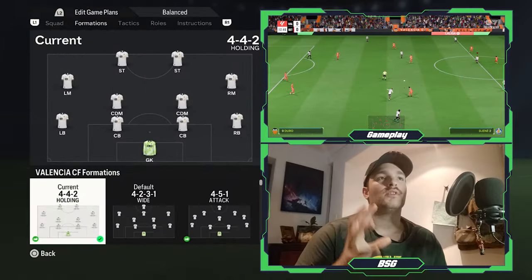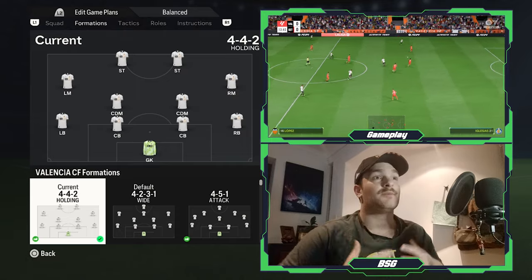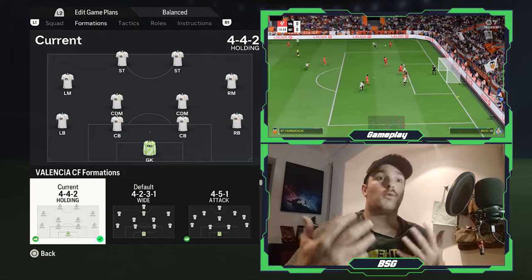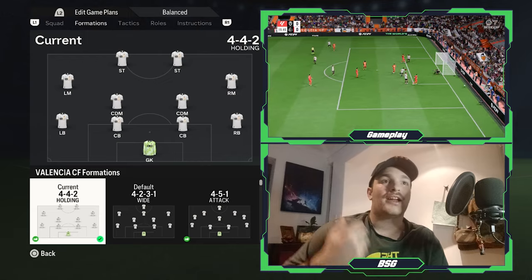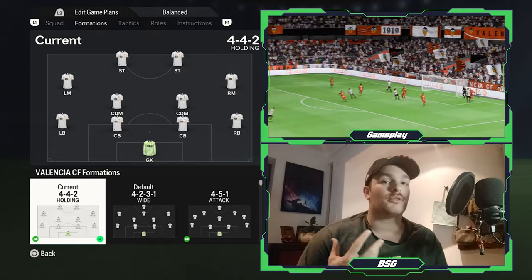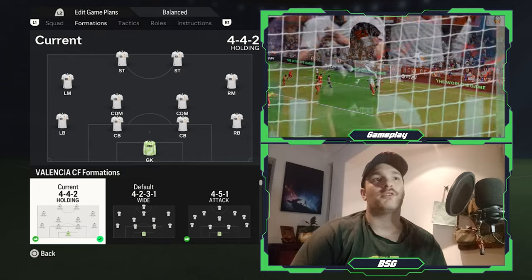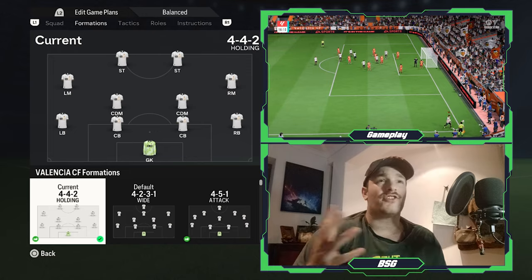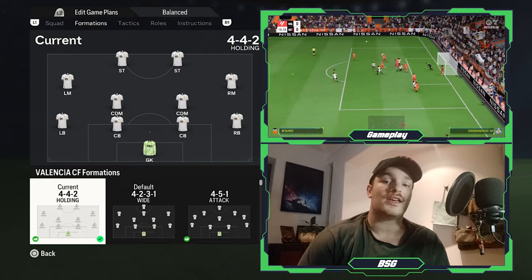Taking a look at the formation, I've gone with a 4-4-2 holding. Every now and then, depending on the opposition, this team can be very pragmatic and adjust on the fly. If they're looking to overload certain areas, the manager will allow the two DMs to venture forward and take up more natural central midfielder positions. Otherwise, no major changes — it will be one goalkeeper, two center backs, two fullbacks, two DMs, two wider midfielders, and two strikers.